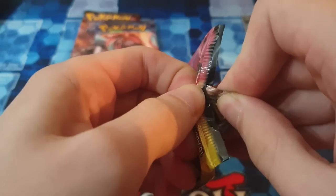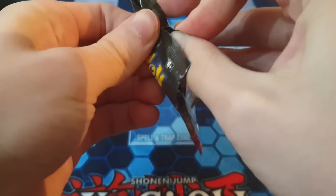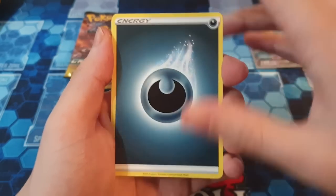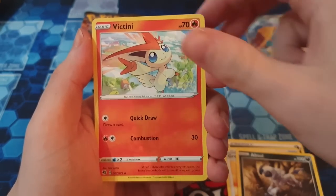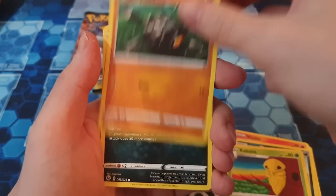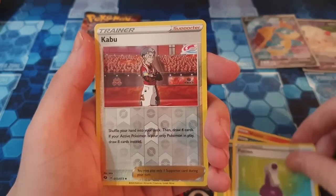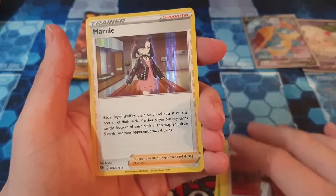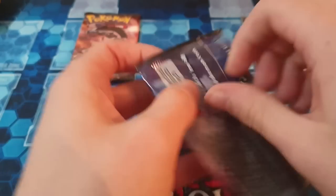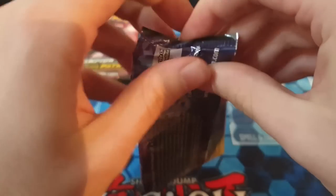These packs just don't want to open. Pack eight: Energy, Grapploct, Absol, Victini — I like Victini, I think it's a really cool Pokemon design. Potion, Reverse Kabu, and then we got a holo Marnie. I think Marnie is actually a pretty decent card — I think people need that for the actual TCG to play, from what I heard. Not a bad pull, really.